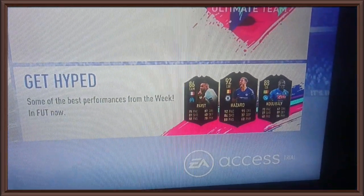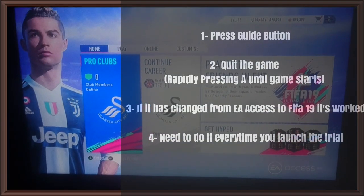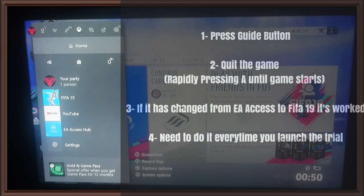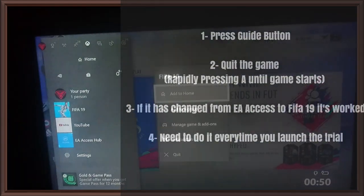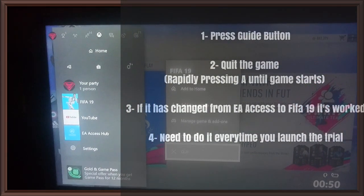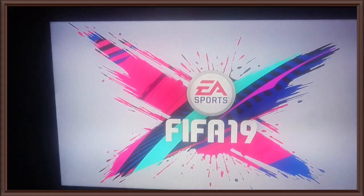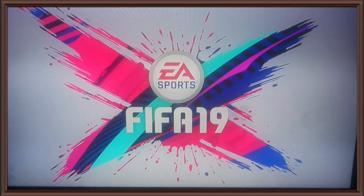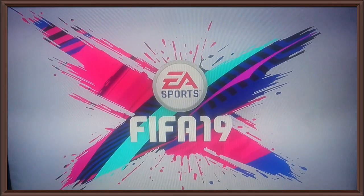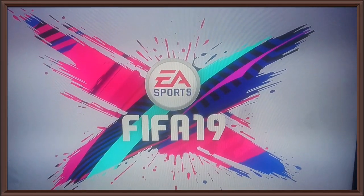There it is — EA Access. What I'm going to do is press the home guide button, go down to my game, then select quit. As I press quit, I will repeatedly smash the hell out of A non-stop, and when it loads back up it should change from EA Access to FIFA 19.